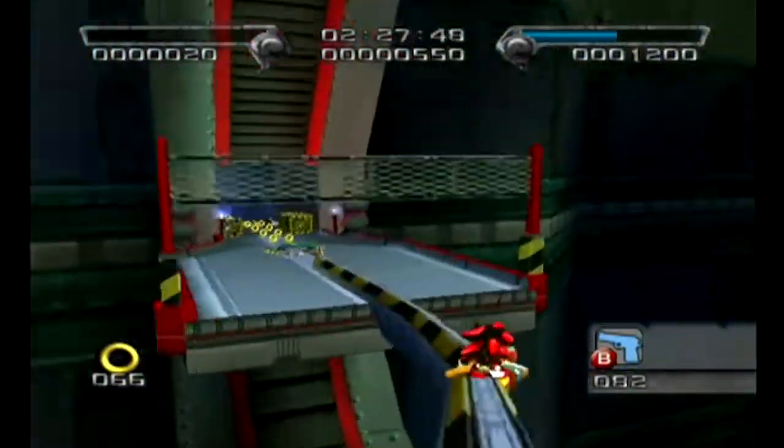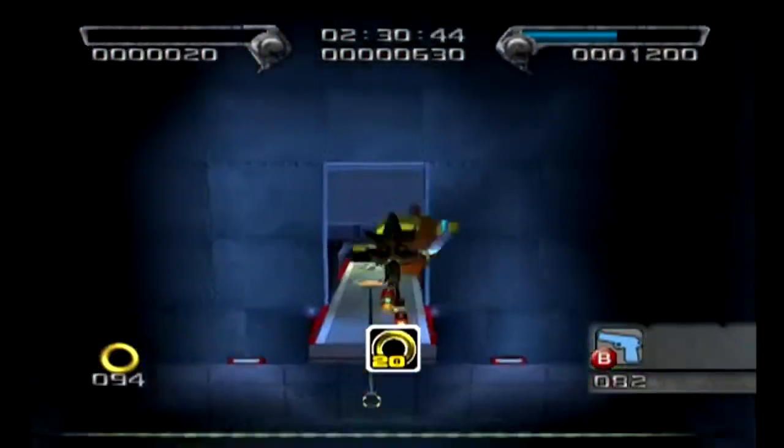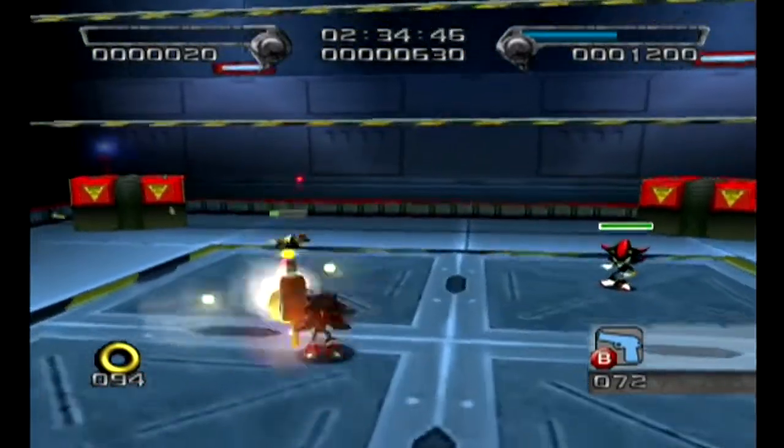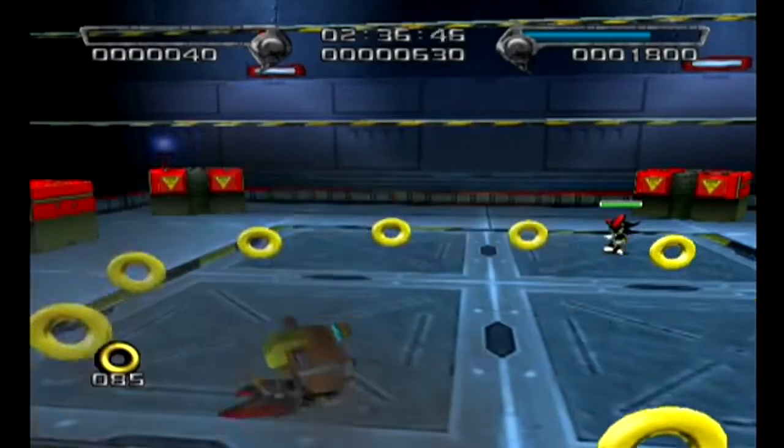Shadow, why are you dancing? It's his way — this is his way to gain speed. You constantly mash the X button to do a 180-degree turn and it gives you a boost of speed. If you continue doing that, you can go really, really fast.